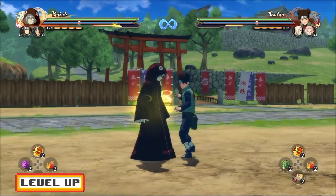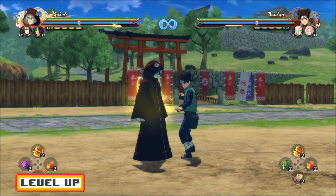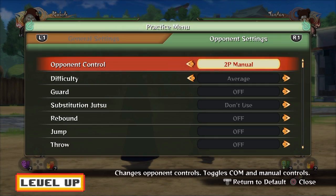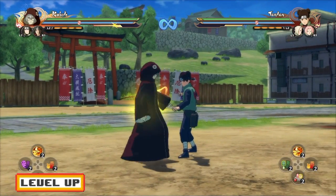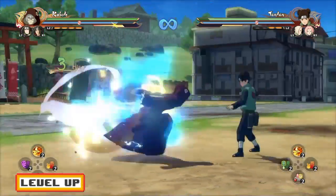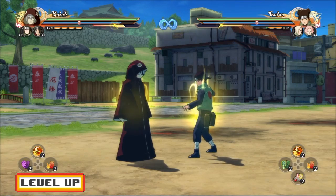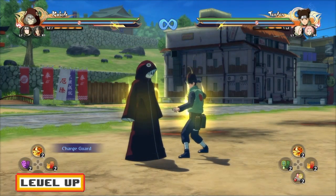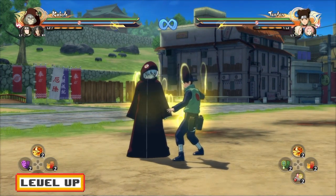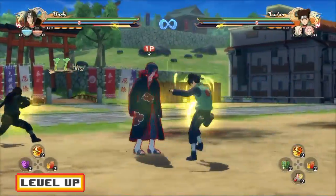Another benefit of leader switching is that it can counter the enemy's substitutions. I did tell you guys in my Essentials of Online Combat that a way to counter the opponent's subs is by chakra dashing as soon as they sub. Another thing you guys can do instead of wasting chakra — as soon as they sub, you guys can leader switch, as you can see right there. Pretty simple, really good tactic.